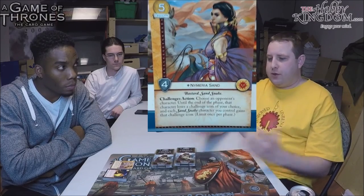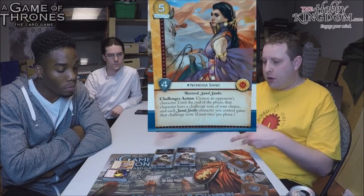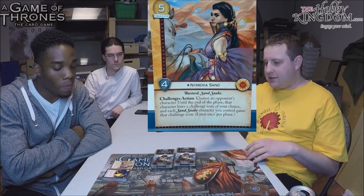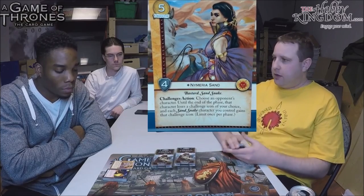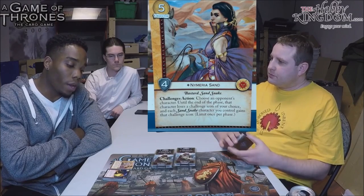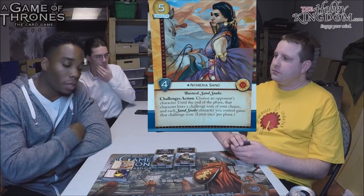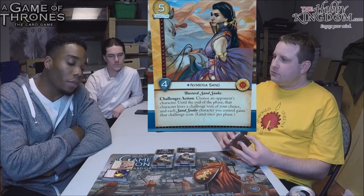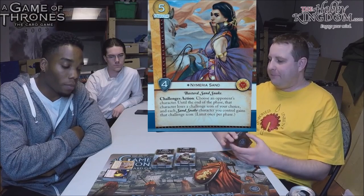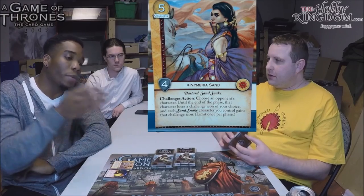But getting a Treachery burned just to stop this for one round is actually fine — she stays in play and you'll trigger it next phase. It's not like canceling Varys or Ghaston Grey where those effects are gone permanently. Just another way to steal icons with the whole Tears of Lys synergy. In a Night's Watch deck — steal military off a character, block unopposed, and you give it to your Sand Snakes too. It's going to be very difficult to deal with. Ultimate utility card for any faction running Martell, and combined with stealth and kneel it's devastating.